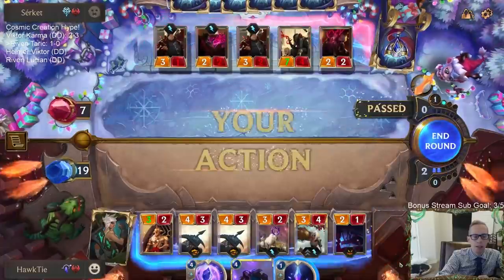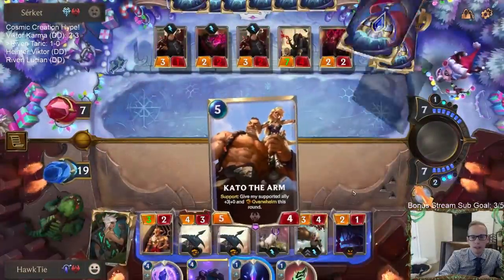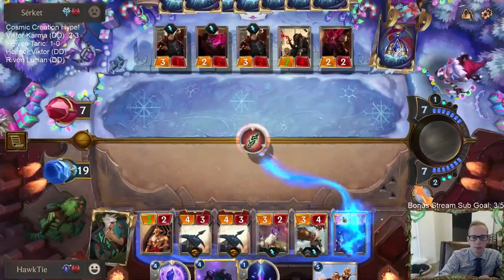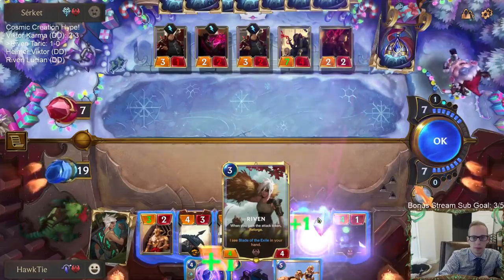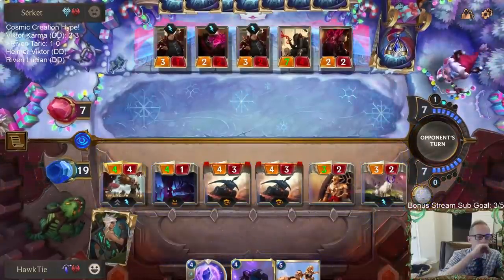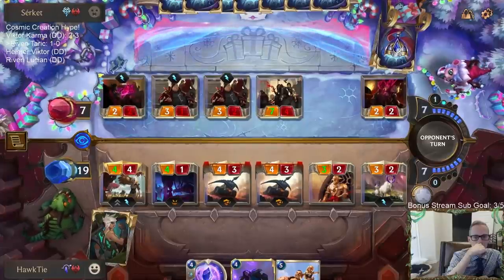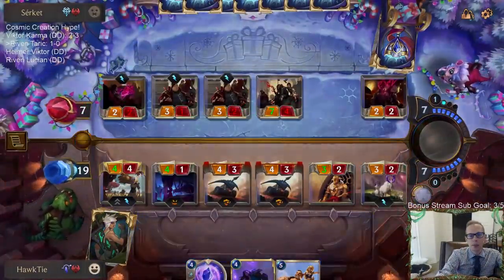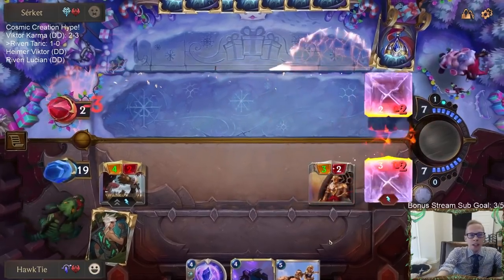We leveled Zoe a few times when we played Zoe the other day, got some Zoe levels, and we did play a Zoe mirror match where we both had leveled-up Zoe. It's a peculiar block, but I guess it's one that keeps them alive. I was expecting them to block Zoe with the seven-four, but I guess with Overwhelm they couldn't do that.